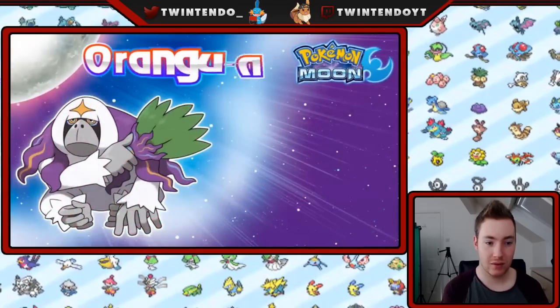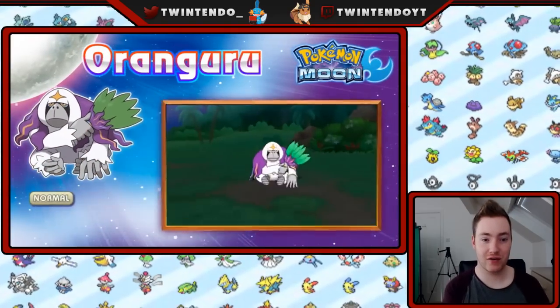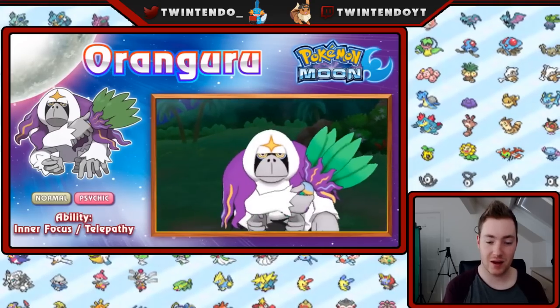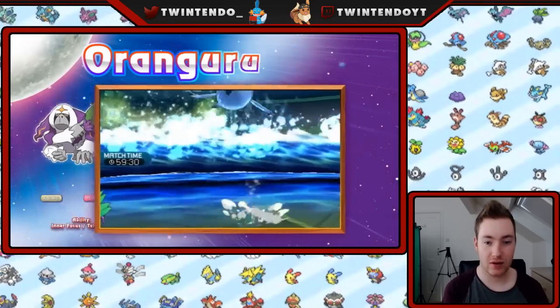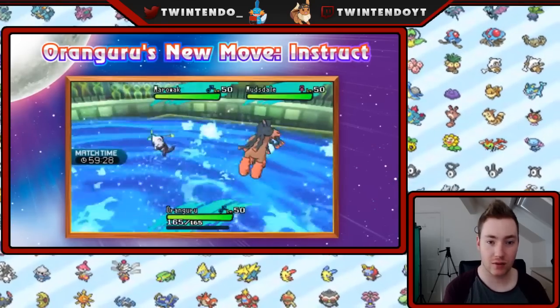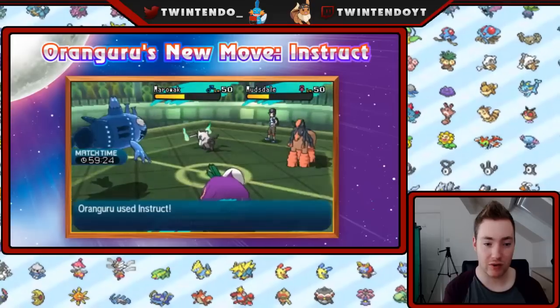Who's this? Oh, that's sick — another monkey, Oranguru. I probably prefer the lemur one. But that one's still Psychic/Normal with inner focus and telepathy. Good designs, these two, in my opinion. I'm not sure what you guys think — let me know in the comments.